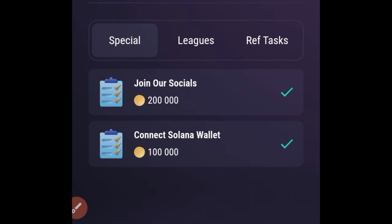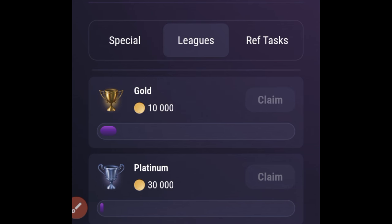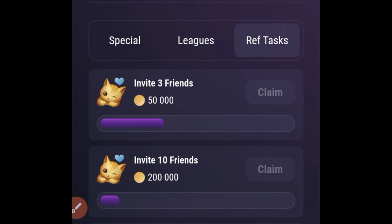If you don't know how to set up a Solana wallet, I have a step-by-step video guide you can check out. Next, go to the Leagues option. For every level you attain — Silver gives you 5,000 tokens, Gold gives 10,000, and it continues through Platinum all the way up to 5 million tokens. If you're very active, take advantage of this.